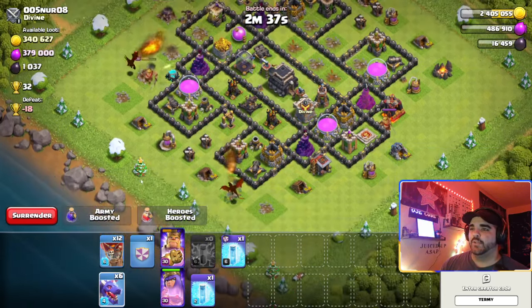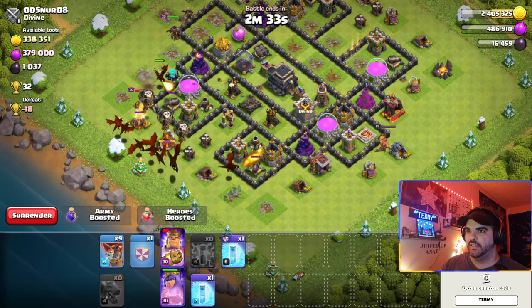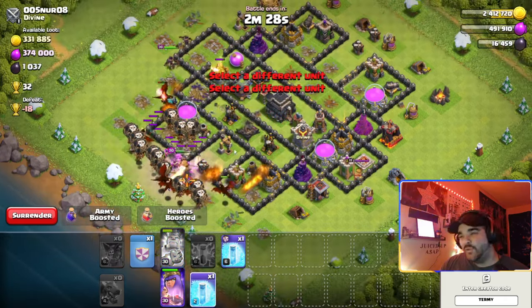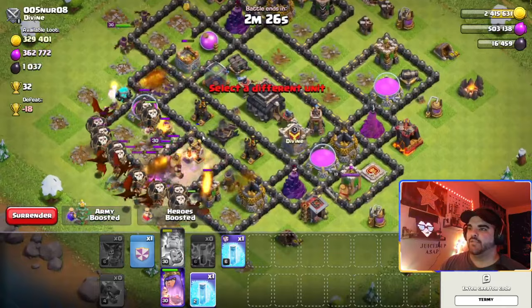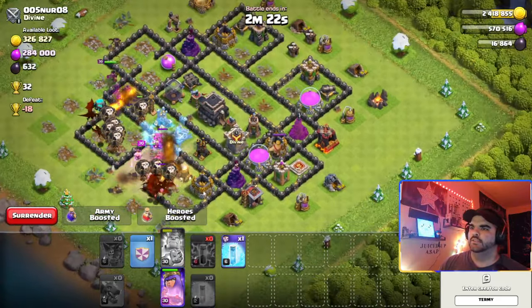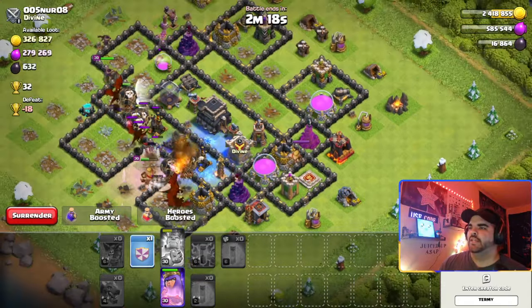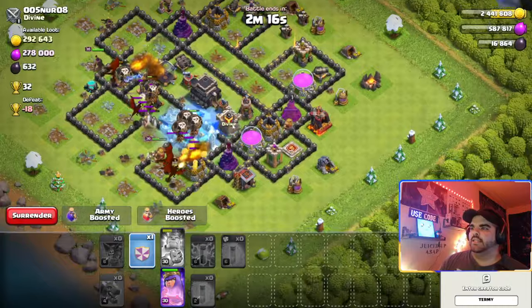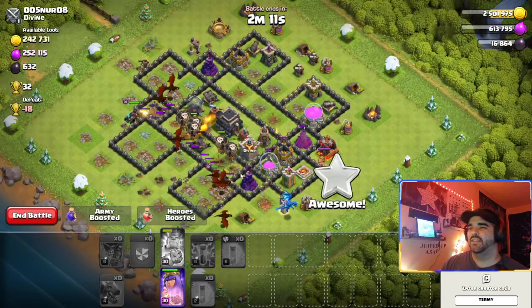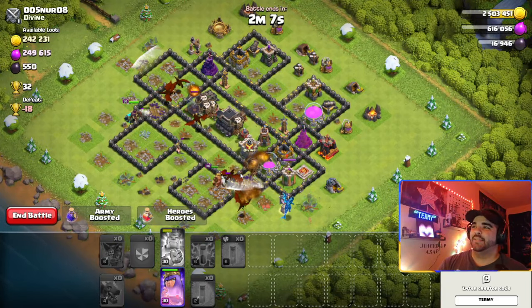We're going to try to take out the Queen with our King and Queen, and then place a dragon here and here to funnel our dragons inside the base. We'll wait a few seconds for the dragons to create a nice funnel. Now we're going to place some balloons first this time to avoid the traps, then dragons behind the ability. The Electro Dragon — let's see if we can get some nice chain lightning throughout the base to funnel our dragons inside.